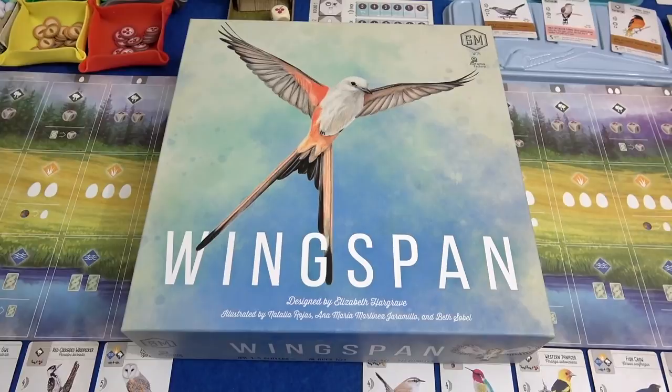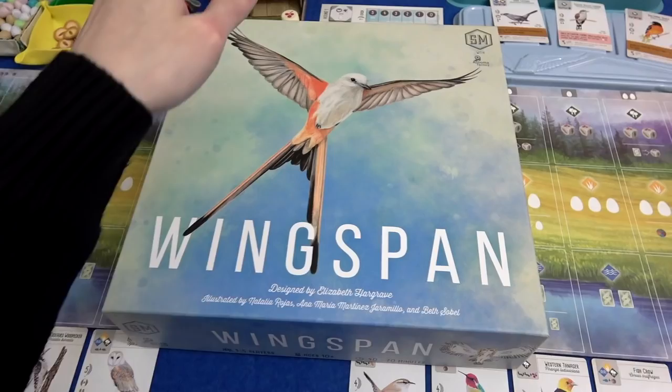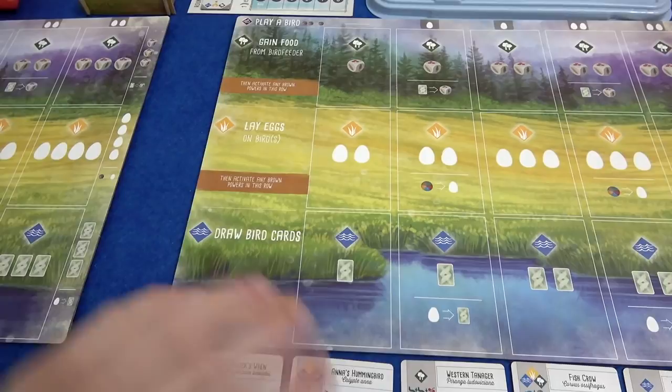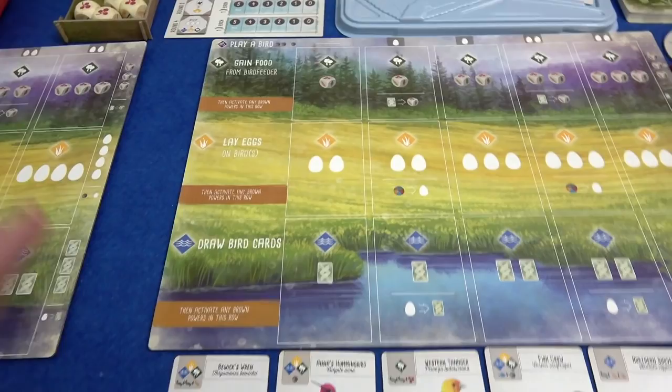Hi everyone, I'm Tom and today I'm going to be playing Wingspan, which is the upcoming game from Stonemaier Games, who have made things like Viticulture, Euphoria, Charterstone, all sorts of things. This is a game where we are running an aviary and we are trying to attract the best birds, get them in their natural habitats, get them to lay eggs for points — hunters will hunt, birds will bird, things will be great.